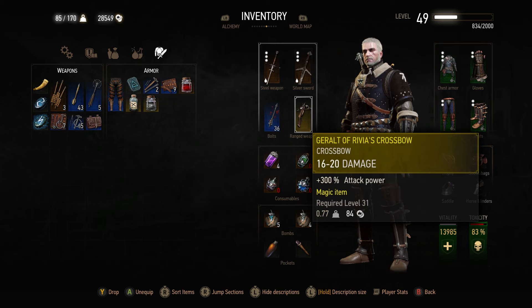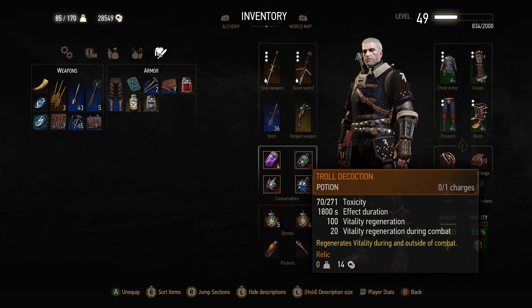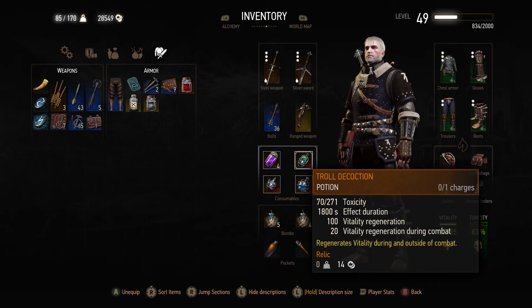Moving on down, we have Geralt of Rivia's Crossbow from the Knightly Tournament Quest. Not really needed — you can use whatever crossbow you want, I barely use the crossbow as is. Going into our decoctions, first up we have Troll Decoction. This thing is probably your best friend, especially on Deathmarch. Since we don't regenerate health at all on Deathmarch even when we're meditating, this will ensure that our health is always topped off with 100 Vitality Regeneration when out of combat. On top of that, having 20 Vitality Regeneration in combat is enough to offset the health loss from going over our Toxicity Threshold, which is quite nice.